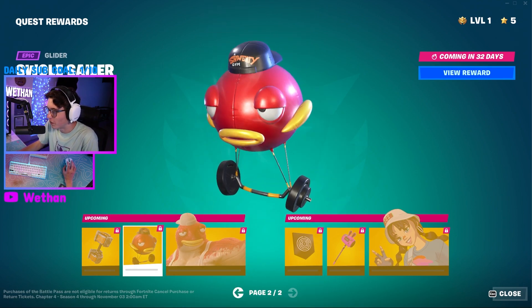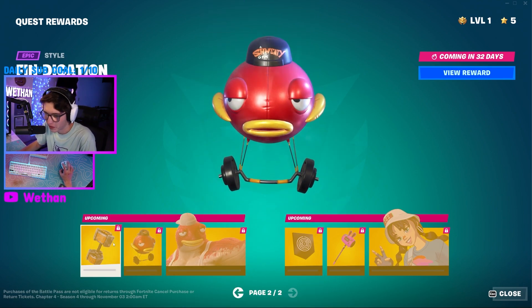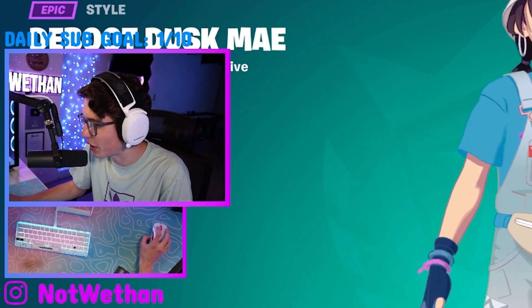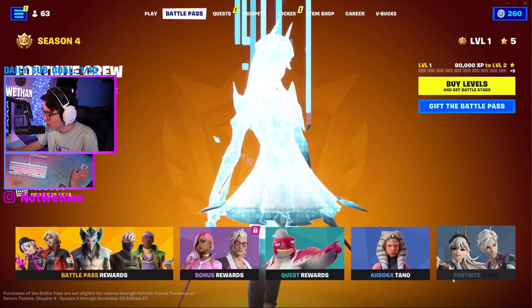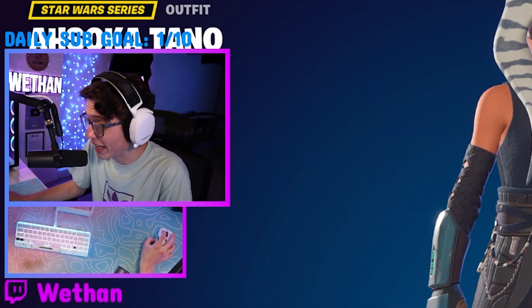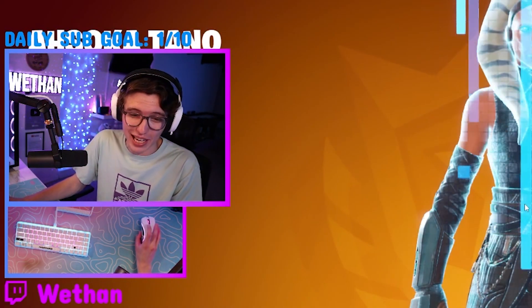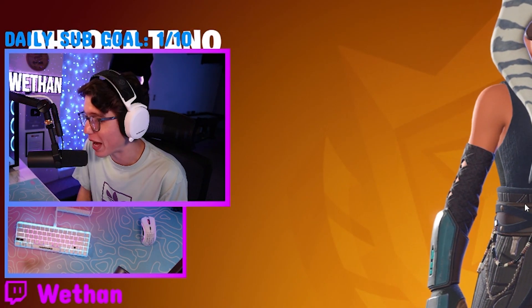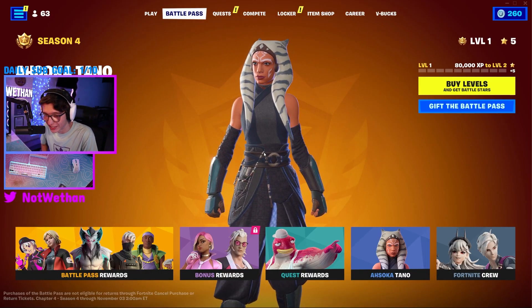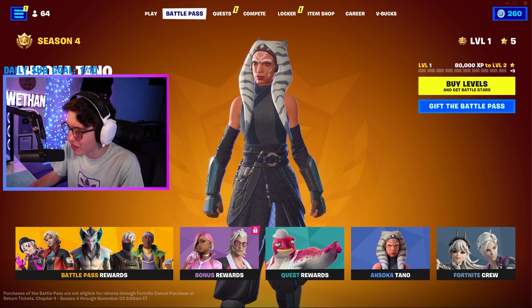And then we got a different edit style for this as well — I like that one better. And then that's pretty good — actually, I like that better than the original style. And then lastly is the Ahsoka skin. Dang, that's a W battle pass — I'm not gonna lie. This is a better battle pass than we've had in a minute. I like pretty much all the skins. I think an 8 out of 10, maybe even a 9 out of 10.